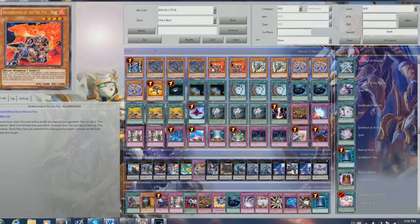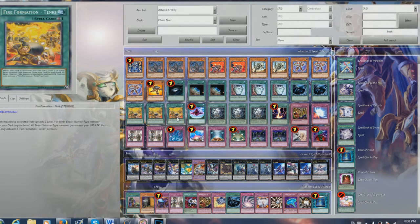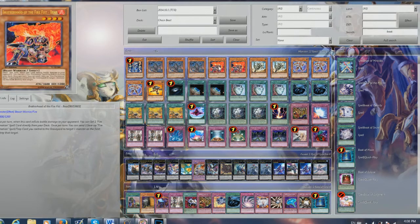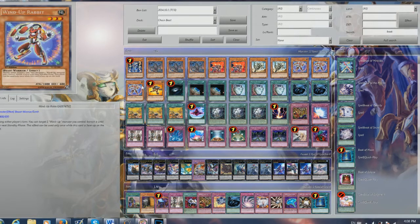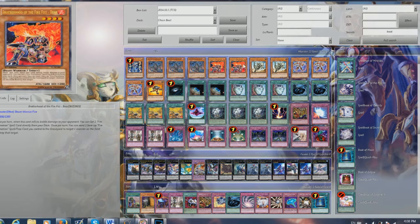Then we played two Fire Fist Bears. Basically, because you play the Tankis, you can search out the Bear, play him, and then pop a monster on the field. If it does damage, you can get a Fire Formation Tenki, which you can get an air Bear or Rabbit. Bear is an overall really good card to get rid of an annoying monster if you have to.